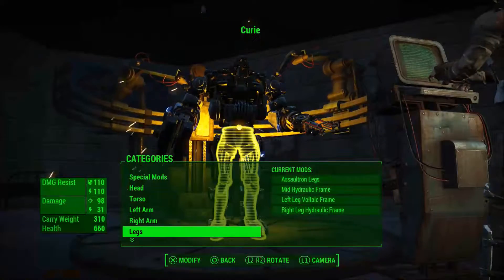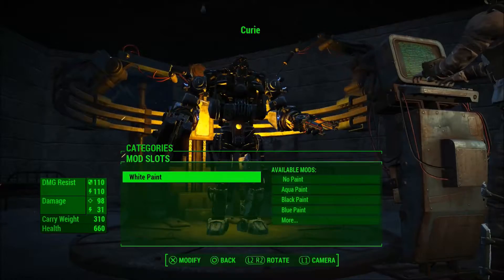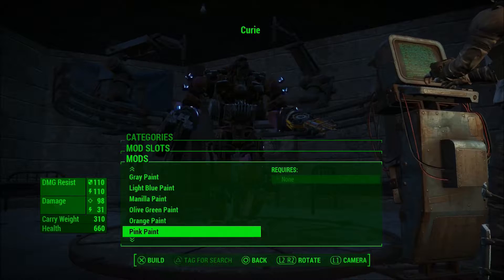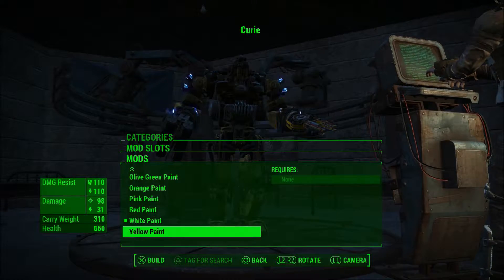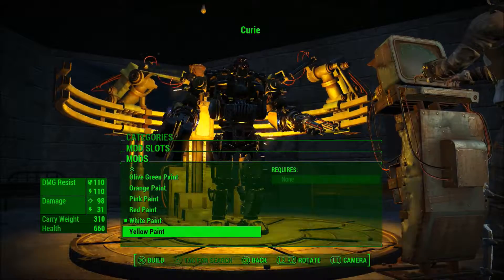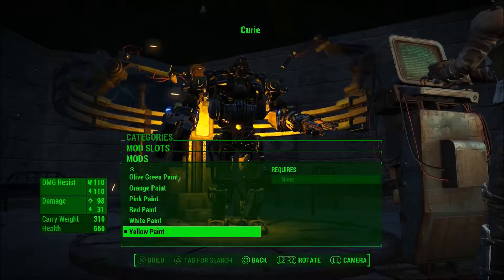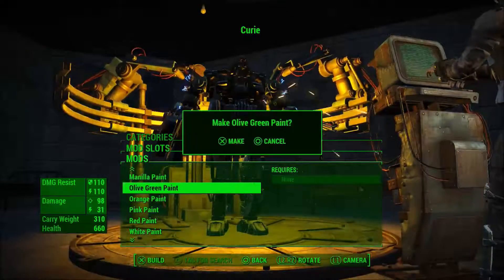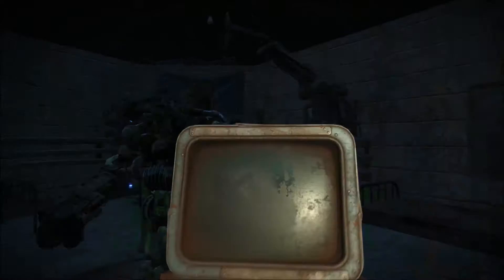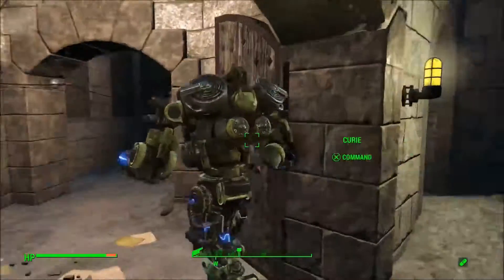I think that's Curie more or less done. You're looking completely different now - you were a Mr. Handy and now look at you, you're a pretty heavy duty Assaultron. Yellow paint? Should we make it yellow? No, I'm going to go for green because Madame Curie did a lot of work with radiation. You look a bit like a super mutant now!